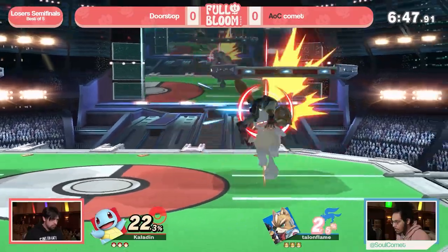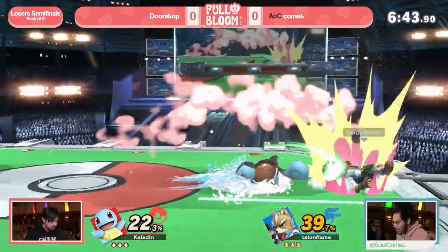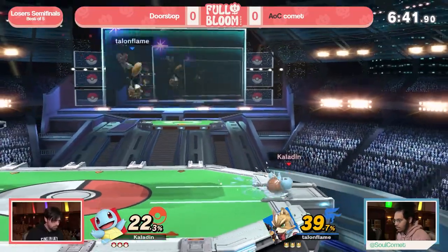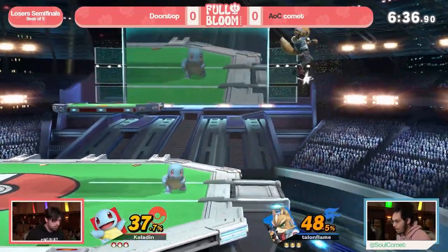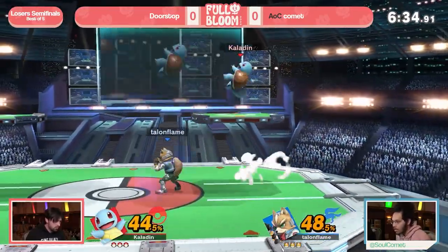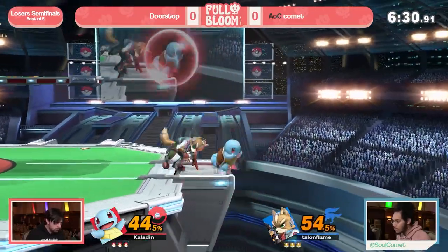Definitely going to be looking for a combo starter here — any of the aerials are going to be great, and grab is also going to be a really good tool for Doorstop. Big damage already, only 15 seconds into the game. You have to be super patient when playing against Squirtle. A lot of the time he's just waiting for you to press a button first — he'll get within his burst range and just wait, then punish accordingly.